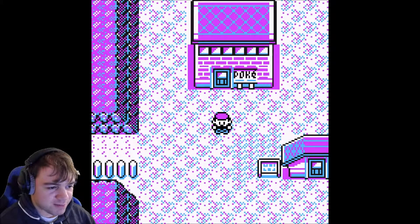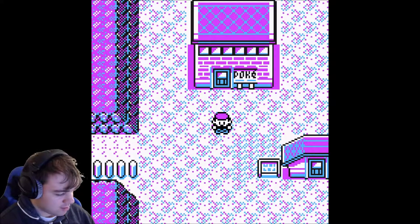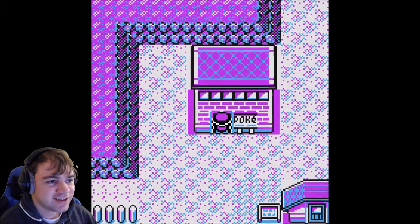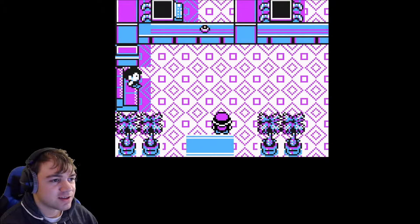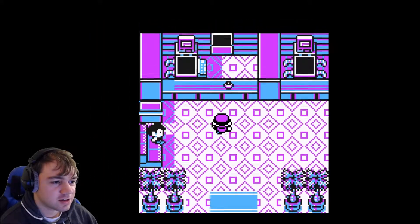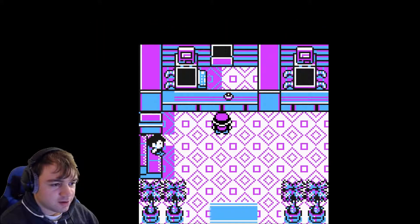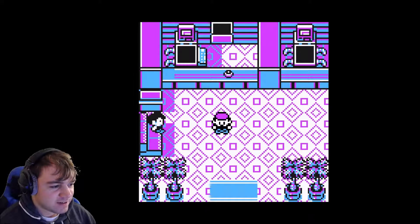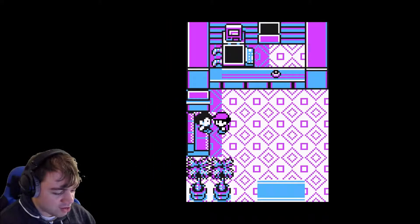Do I have any Pokémon with me? I don't know what the menu would be anyway, so I'm just gonna go with it. There is nobody at the reception. I can't heal my Pokémon. I don't even know if I have any Pokémon with me. But I see you - how do I talk to you?